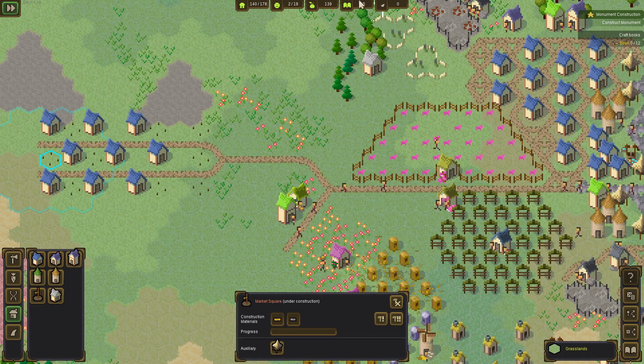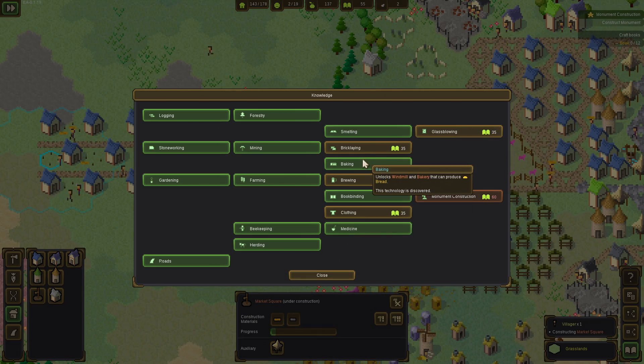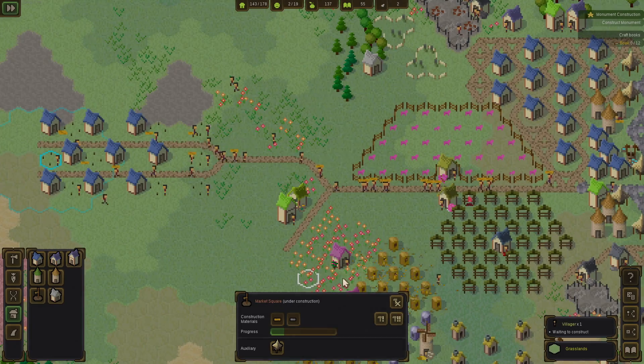Provide medicine — look at this, we got some more points! What else can we unlock? 60 points — I think this is gonna be unlocked all the way at the end once we are finished with all of these skill trees. Glass blowing, brick laying, brewing, clothing — I'm gonna wait on these a little bit more.